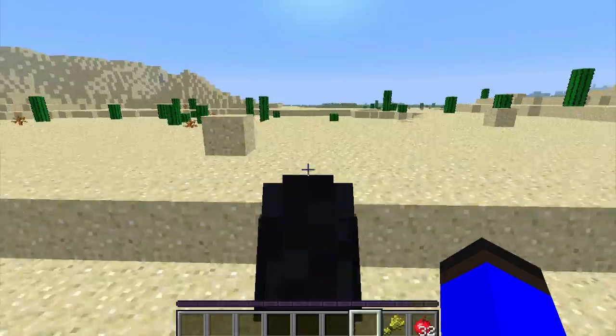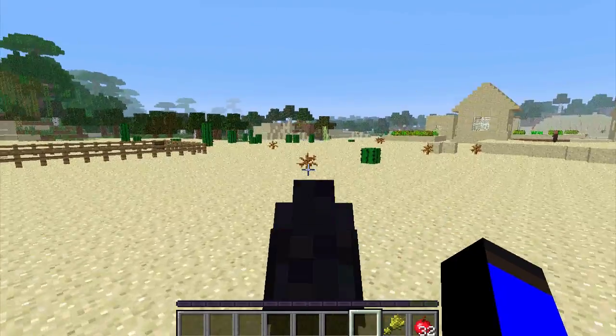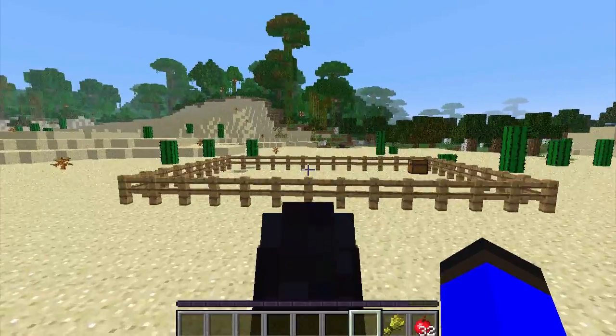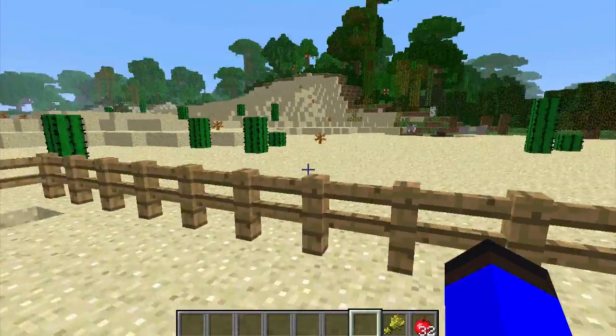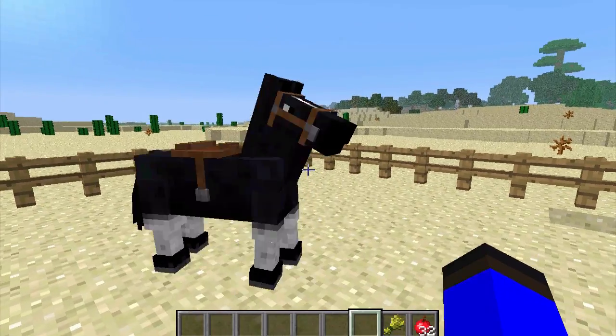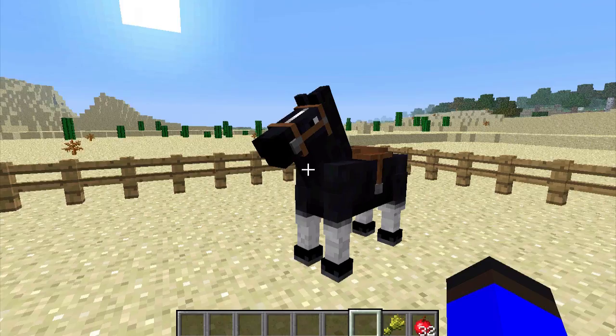Maybe you lost something — you can take your horse and ride him around. I think that's a great feature they're adding into Minecraft snapshot 13W22A. Once you have him, you can ride him around and get off by pressing shift, and you can get back on by just right-clicking again.